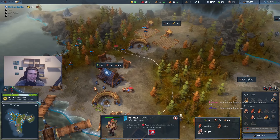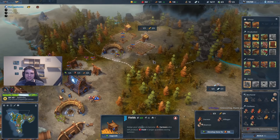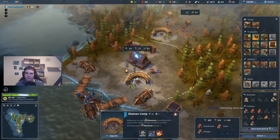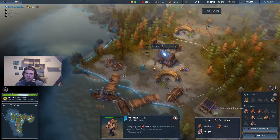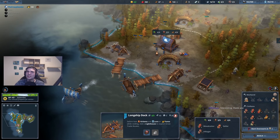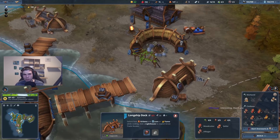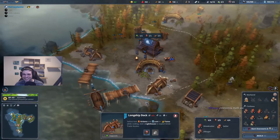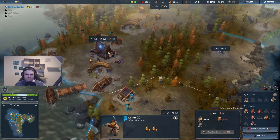You don't need to bait them in — they just come automatically. Overcrowding by the way is pretty powerful. I upgraded this longship dock now — that means all the sailors on the tile get better production, so all the sailors get a 20% production bonus. Now imagine what happens if I upgrade this — all the sailors on the tile are gonna get a 40% production bonus, basically doubling it right there.